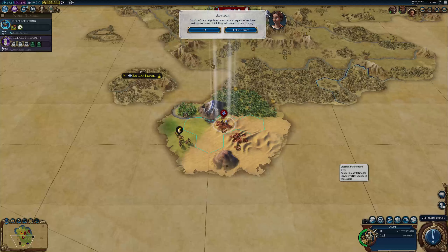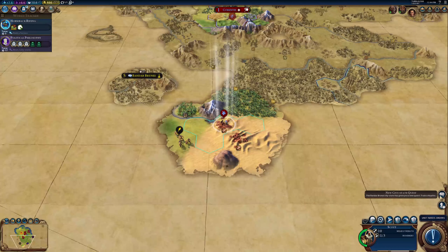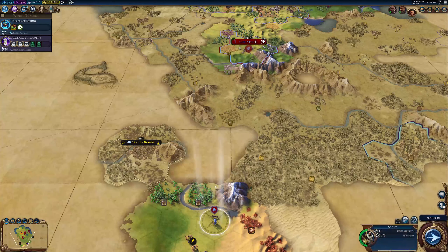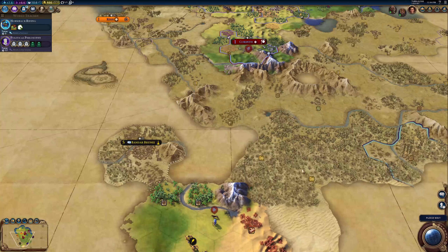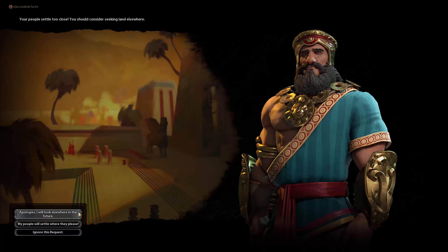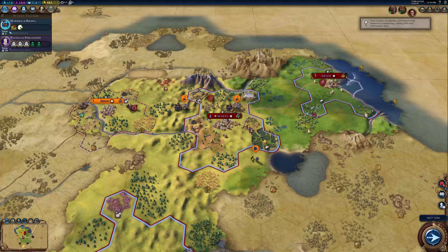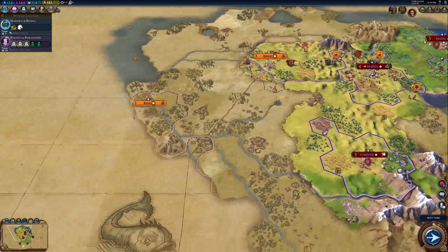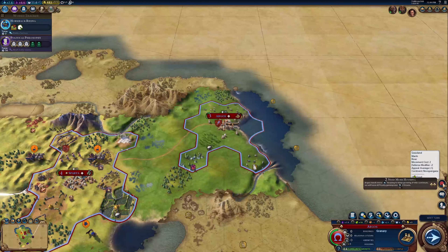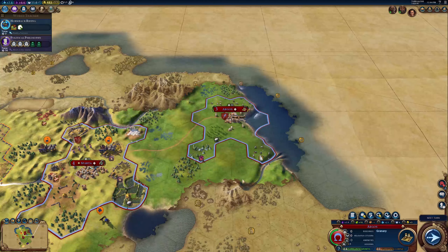Our city state neighbors have made a request of us - they want us to train a hoplite. The scouts are still going on down here, exploring. They're still going, over there. We're building a granary right over here too, so that way we can increase the population there.